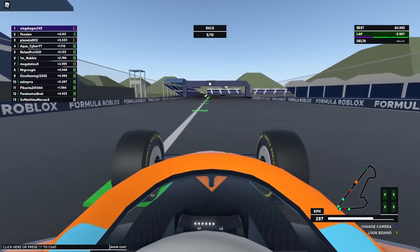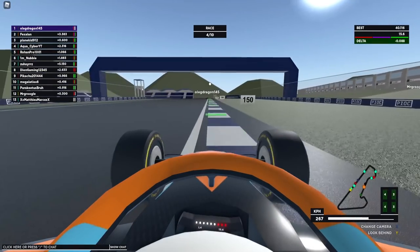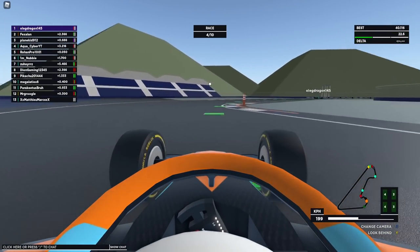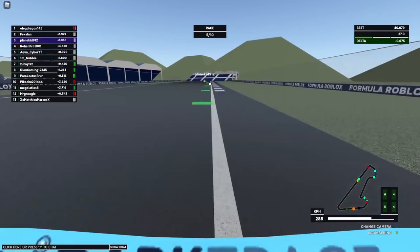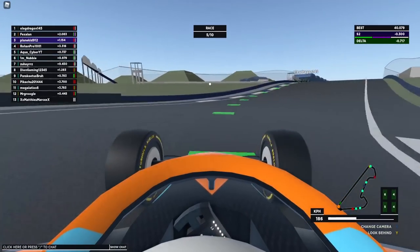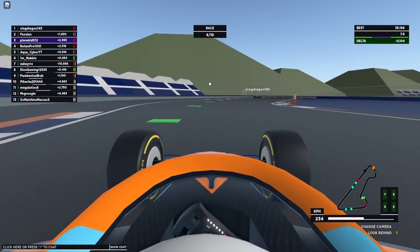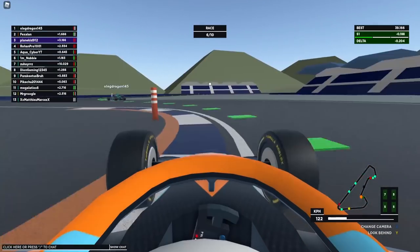We are four seconds behind the leader now. We caught him a little bit and had a very nice exit there — we're pulling away from him. We've got a second gap to the car behind and we're only two seconds behind the leader, down from three seconds earlier. We got a purple second sector as well. I think we might have a shot at an overtake in a couple of laps.